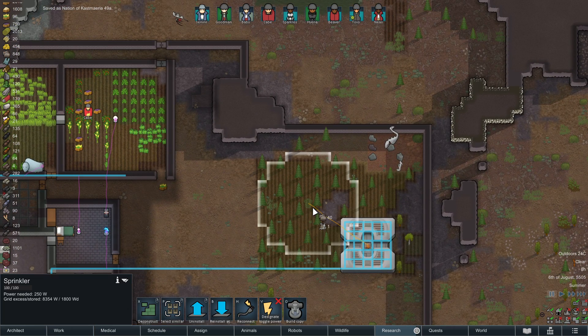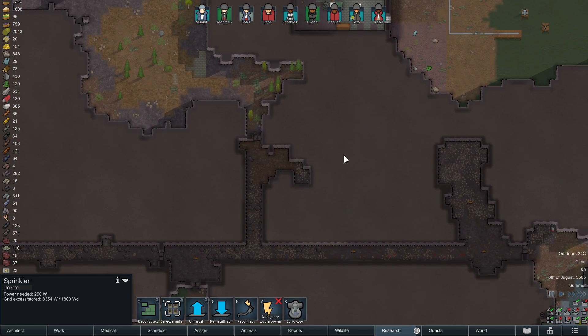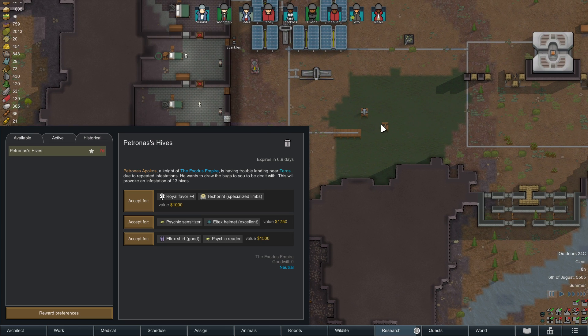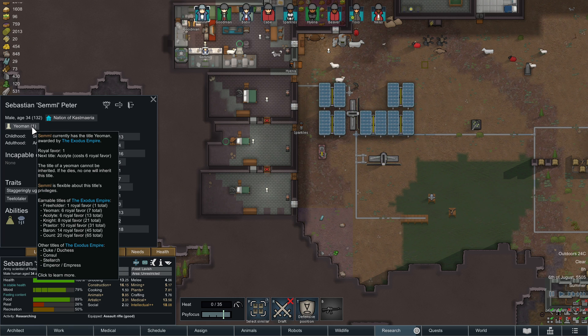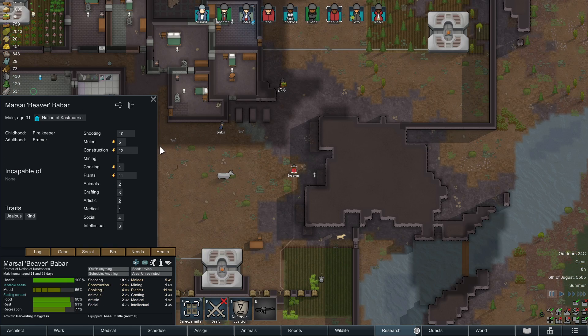I wonder if the sprinkler would work up here. I don't know if it'll work on the trees or not — give it a shot. Where was that quest? So we can get some more royal favor — is anybody close to their next level with the royals? Four but not put you over — you're the only one I think that has royal favor actually.